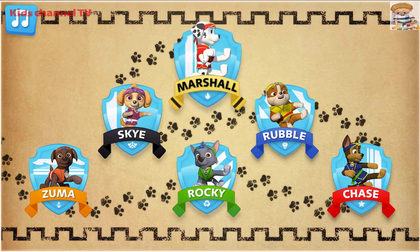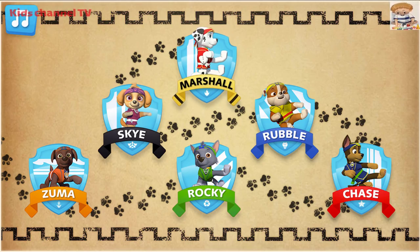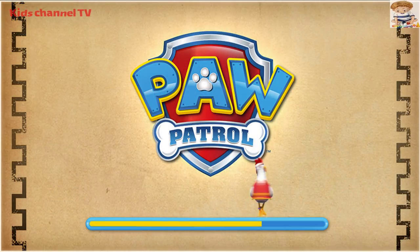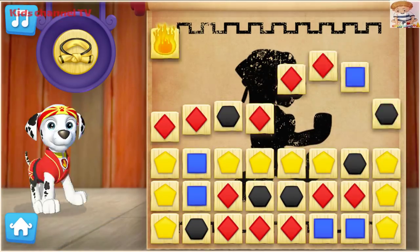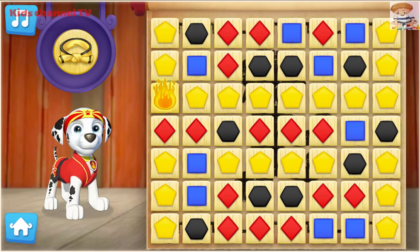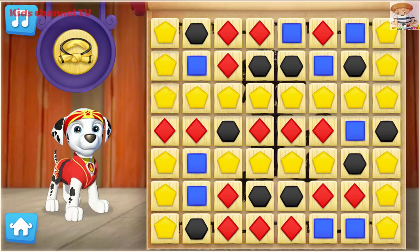Now it's my turn and I'm fired up! Help me practice my Pup-Fu moves so we can earn our legendary gold belt! Because all paws on deck — let's Pup to it! To help earn the legendary gold belt, keep breaking groups of boards that are the same colour!